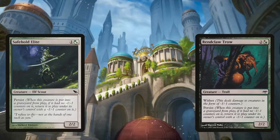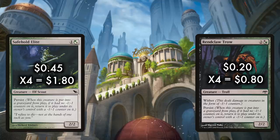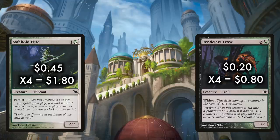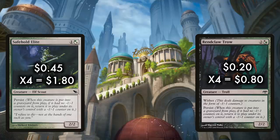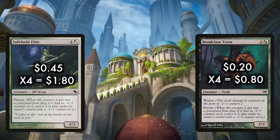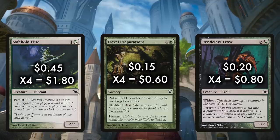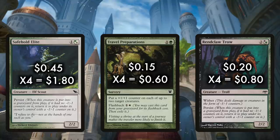The deck also has a lot of fun running Rendclaw Trow, Safehold Elite, and comboing them with Travel Preparations. Safehold Elite and Rendclaw Trow both have Persist, meaning when this creature is put into the graveyard from play, if it had no negative one, negative one counters on it, return it to play under its owner's control with a negative one, negative one counter on it. Safehold Elite is one in either green or white for a 2/2, and the Rendclaw Trow is two of any color plus either black or green — using only green — for a 2/2 as well. Travel Preparations is a sorcery for one and a green that puts a plus one, plus one counter on each of up to two target creatures, with flashback for one and a white.